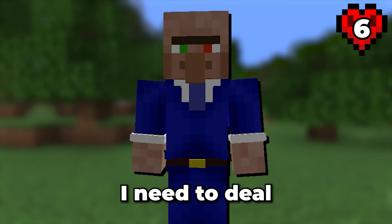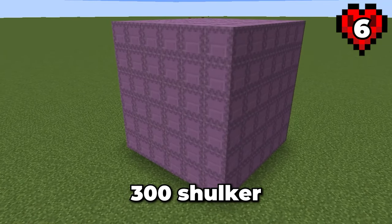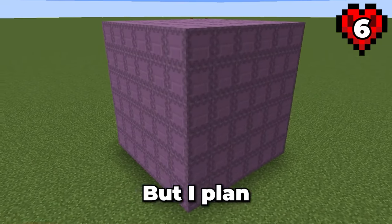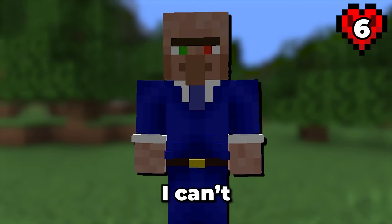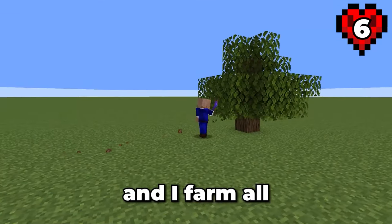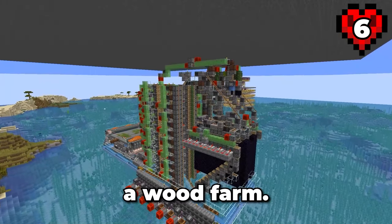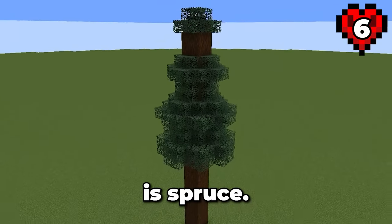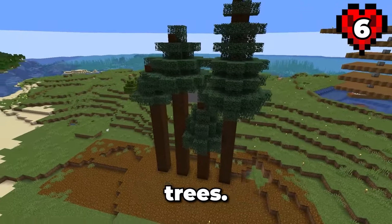Before I use this farm I need to deal with the storage situation. As it currently stands, we will go through 300 shulker boxes per hour that we use this thing, but I plan on expanding this so I will need a lot more. To start, my shulker farm is completely broken and I farm all of my wood manually. Let's fix that. First, let's work on a wood farm. My favourite type of wood to farm is spruce — I typically farm them by laying out a bunch of saplings to grow 2x2 spruce trees.